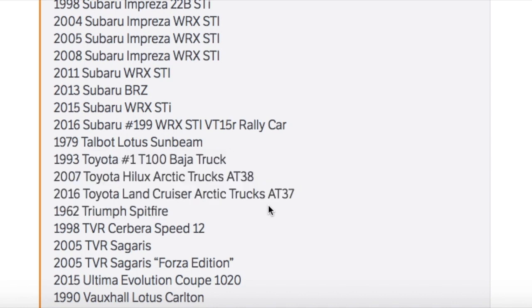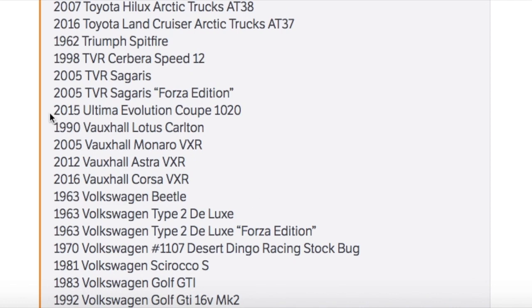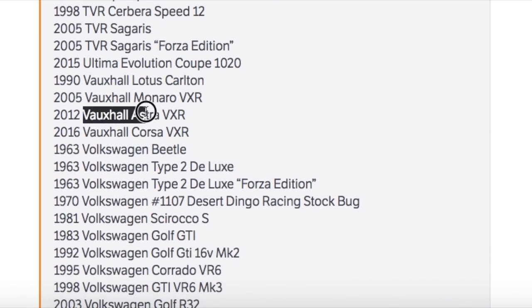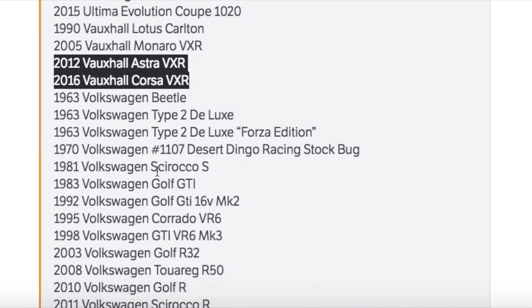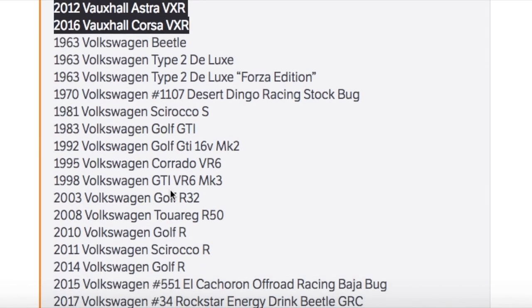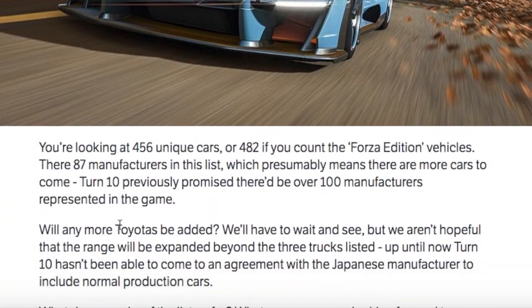I don't know what Toyota is doing — why would you not let the Supra be in the game? You're literally letting a living legend fade away from a new generation who needs to know about the Toyota Supra. Then we've got Vauxhalls — an Astra and a Corsa, which for those in the UK are everyday cars you see at least 10 times a day. They've also got the old and new Scirocco, a GTI, and I'm going to be cruising in that Scirocco. Then Volvo, and that's the list.